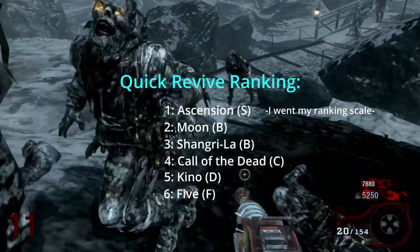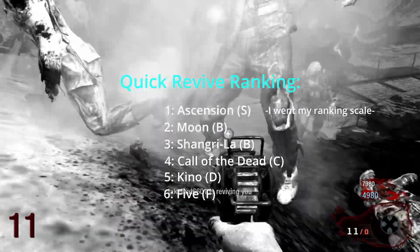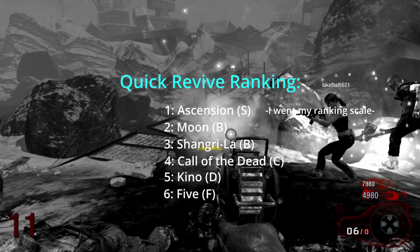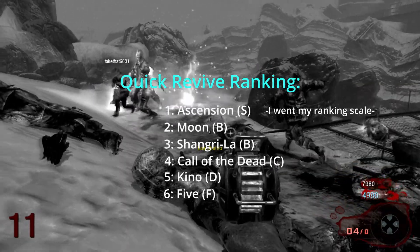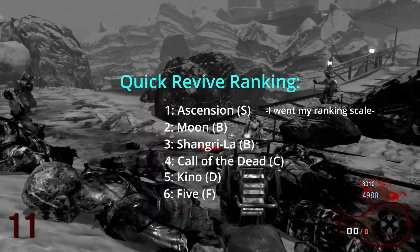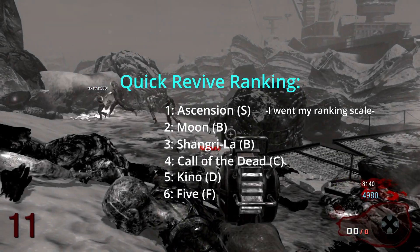That's gonna end it for the Quick Revive section of this list. At least one thing this perk has going for it is it's not Jug or Speed Cola on Moon. While we're here I want to talk about something weird in terms of perk locations — have you guys ever thought about how Map 5 has a third layer but there's not a single perk on that layer? The first layer has 2 perks and the second layer has 3 perks, but the bottom floor has none at all. Just some food for thought.